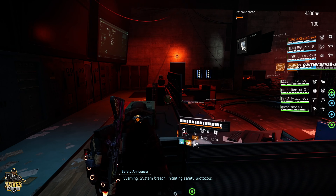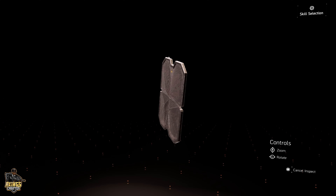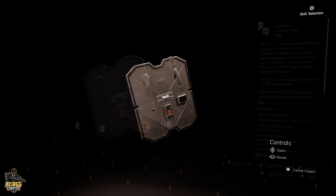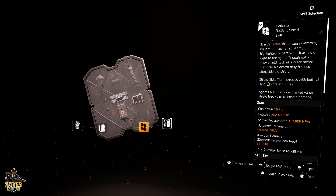I was playing this game mode called Countdown — for those new to the game, this is called Countdown. As I was playing, I ran across a player running a shield that never crossed my mind in over a year. On paper, the deflector shield sounds amazing: it blocks bullets, pushes back enemies, and dishes out some damage by reflecting damage dealt to you. It seems like a tank's dream, right? Wrong.